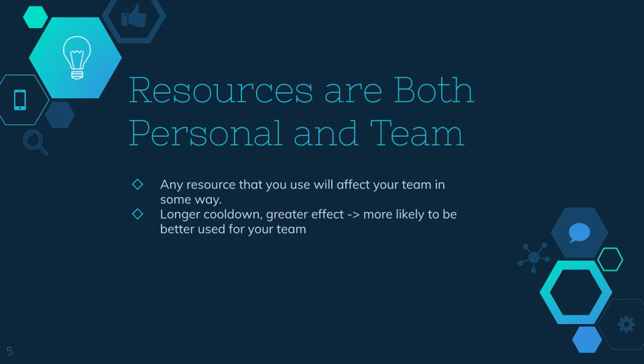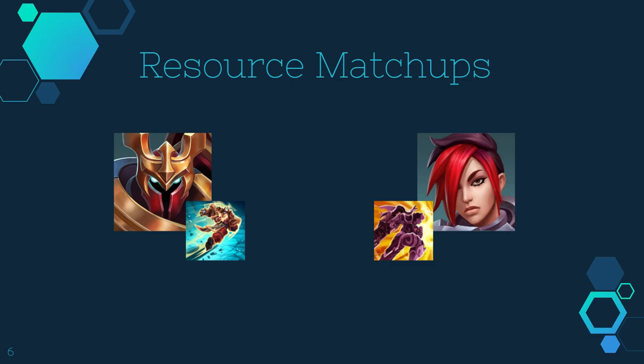Resources also have certain matchups — certain resources are just better into other resources and worse against others. A really obvious example is Khan's F versus Ash's F, their movement abilities. At face value, they're both pretty good abilities at the same level. But when you put them against each other, Khan's grab completely destroys Ash's dash — it's just a really good matchup in that sense.